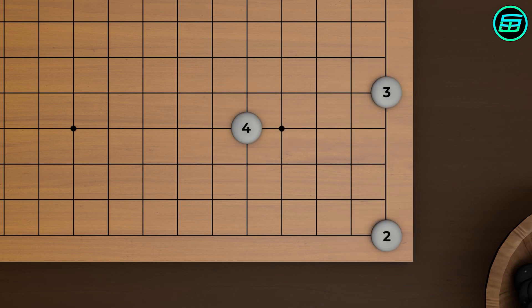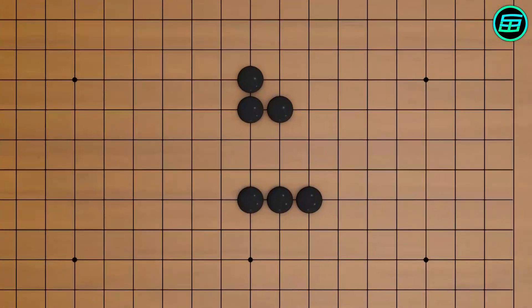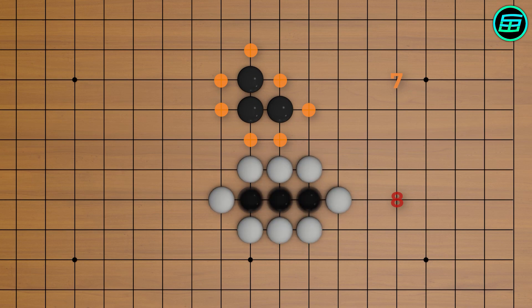The shape of groups is important in Go. For example, although these two groups have an equal number of stones, they have different numbers of liberties. This group has 8 liberties, while this one has 7. So the second group can be captured more easily.